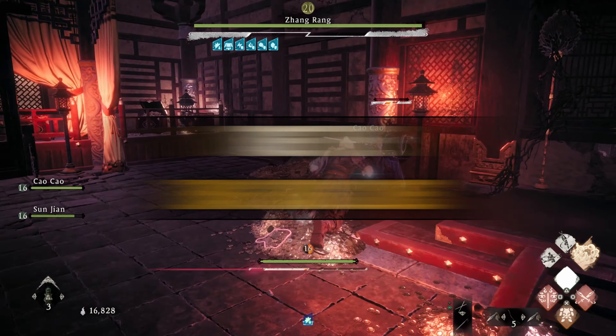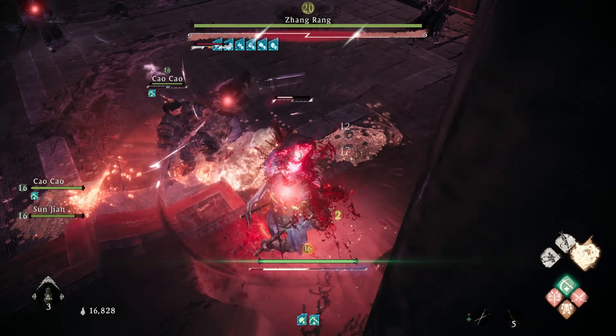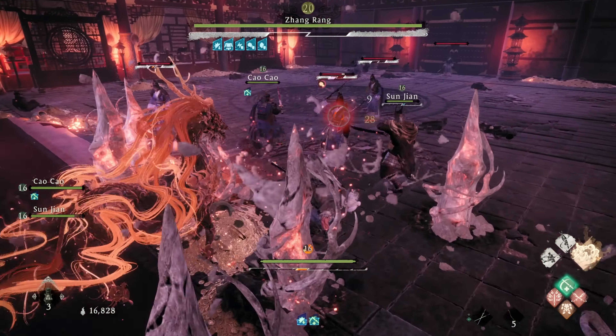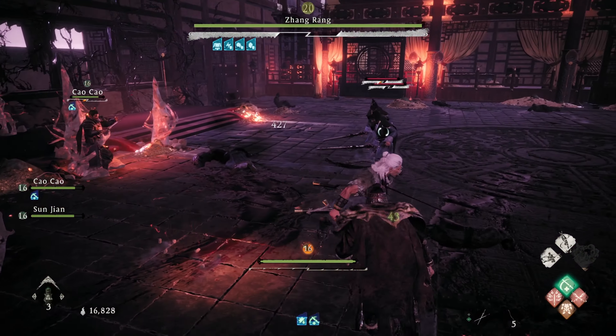The Zhang Rang that does not have a health bar above their head is the real Zhang Rang. Knowing this, you're going to want to target the clones, but do not eliminate all of them. Leave at least one or two clones left — if you eliminate them all, Zhang Rang will summon more.